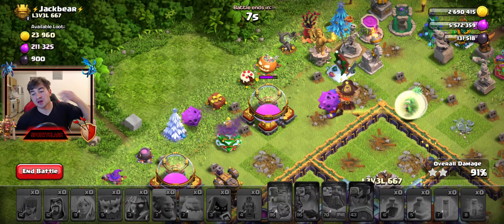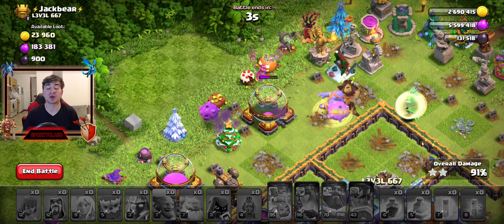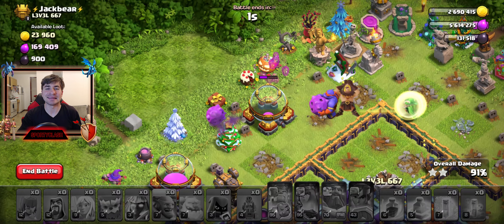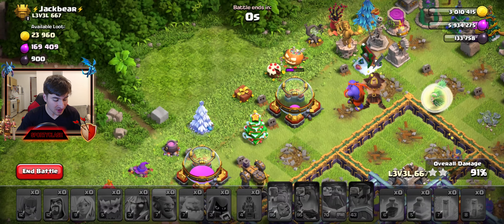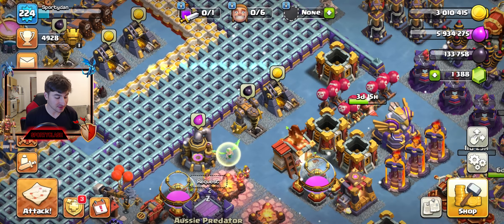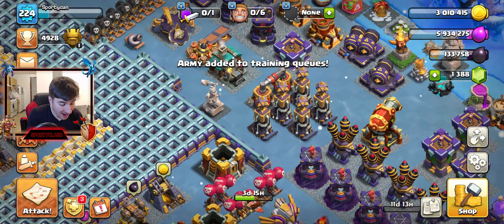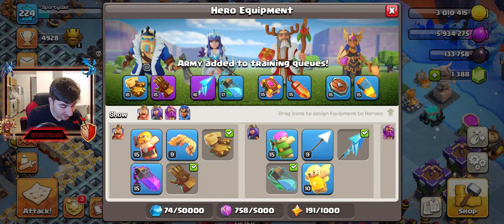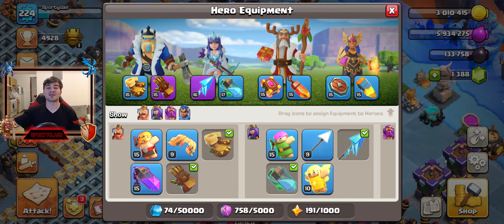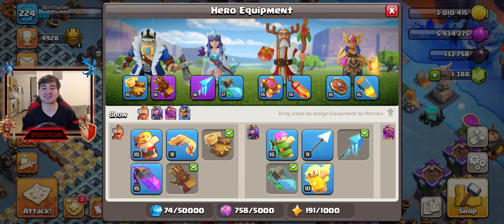I think the Frozen Arrow is phenomenal — still one of the best. It's going to be my go-to especially when the queen is by herself needing to take out a bunch of defenses. I think it's super useful. I almost got it to level 16, from level one to level 16 in a matter of a minute or two — pretty impressive. I hope you guys enjoyed the video, make sure to leave a like and subscribe for more. I'll see you guys in the next episode.